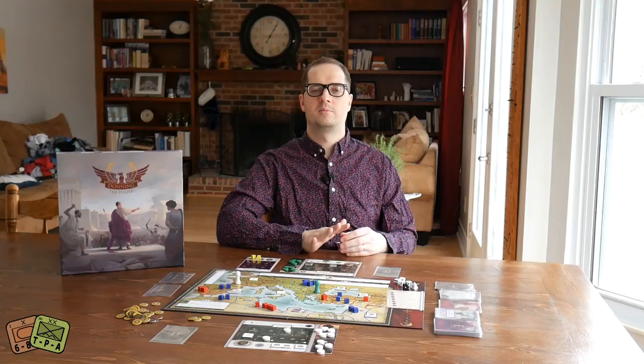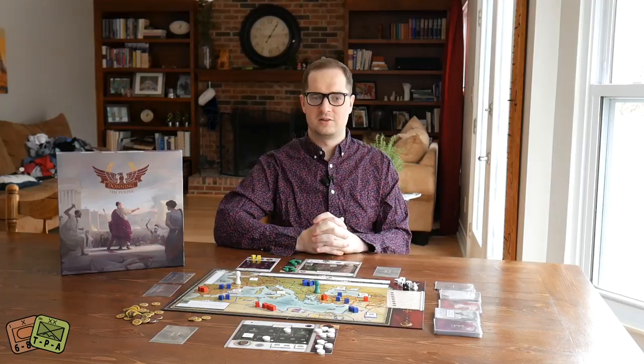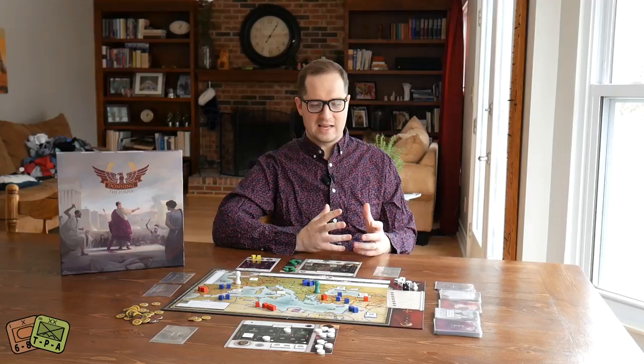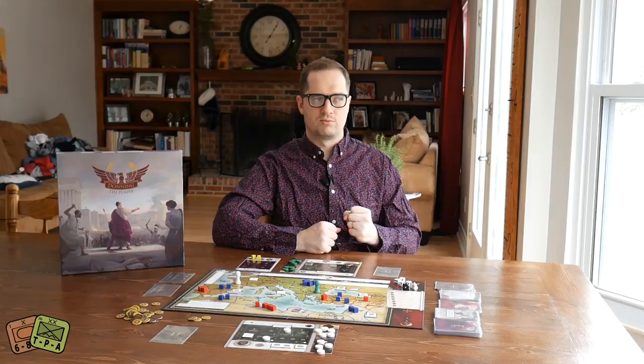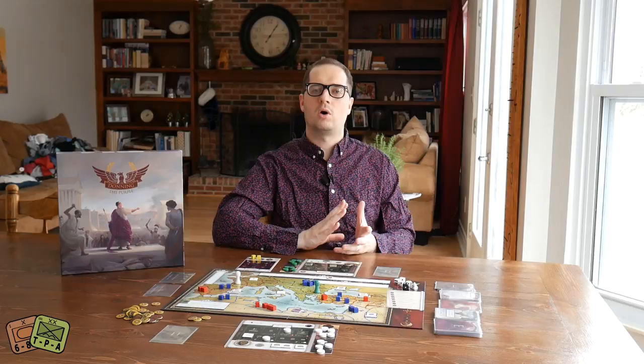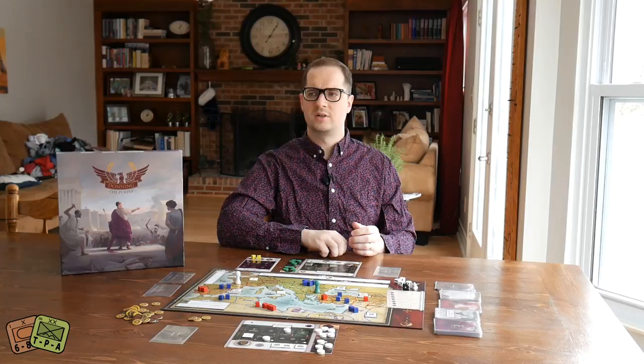There's a series of events that happen every turn and they're all terrible — calamity after calamity — so you're trying to put out fires, deal with the main barbarian invasions, avoid famines, and build aqueducts. It seems like there's a lot to do, but the rules themselves are very simple and light. The game is four rounds so it's very quick, and no one's going to run away with it because it's so easy to usurp the throne.